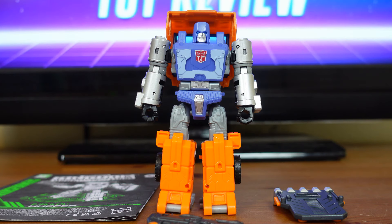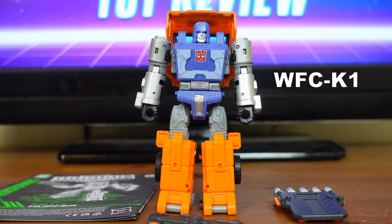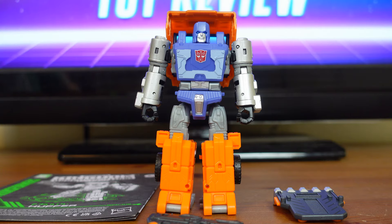Kingdom Deluxe class Huffer. Huffer's Hasbro ID number is WFC-K16. His Takara Tomy ID number is KD-EX-05. Huffer was released on April 27th, 2021; Takara Tomy released their version on June 26th, 2021. Huffer was released along with other Kingdom Deluxe class wave 2 figures: Air Razor, Rackinite, and RC. Huffer is a G1-inspired toy that converts into his Earth Truck mode in 14 steps. His accessories include his Energon Blaster, Shield, Golden Disc card, and instructions. Huffer stands 4 inches tall and is meant for fans ages 8 and up.